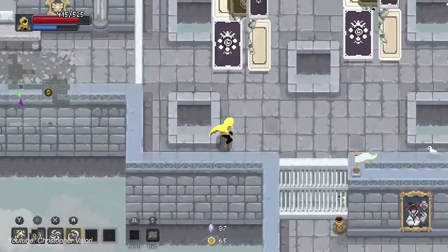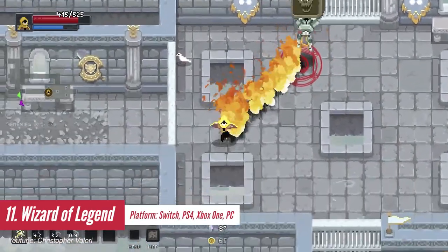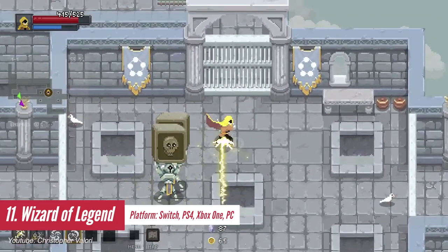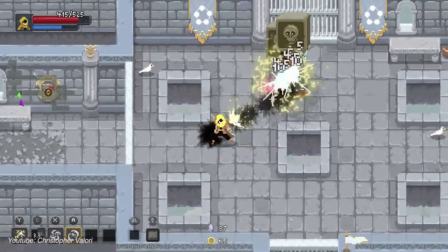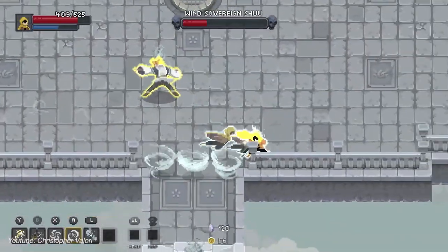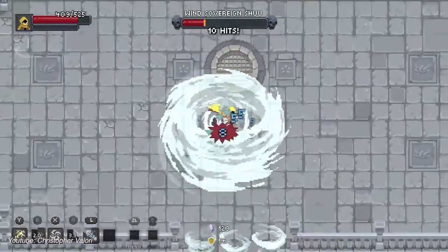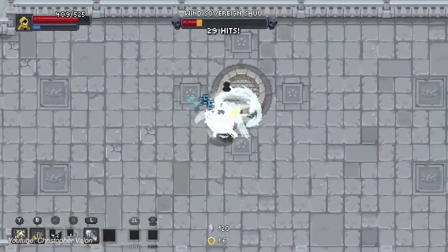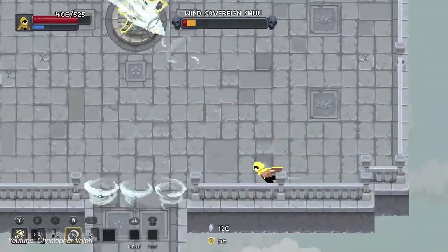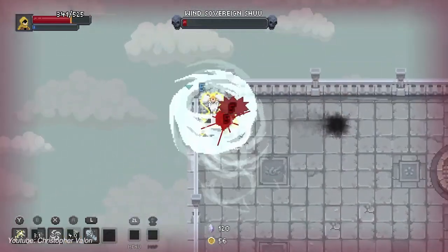Wizard of Legend is a fast-paced roguelike with an emphasis on dynamic magical combat. Quick movement and even quicker use of spells will allow you to chain spells together to unleash devastating combinations against your enemies. The game has enough spells and relics to keep you mixing and matching until you find that perfect combination. Even after you defeat the boss of the level, you still want to search the rest of the dungeon for possible upgrades, which is risky because you can die so easily — but that's the gamble you take in this game.